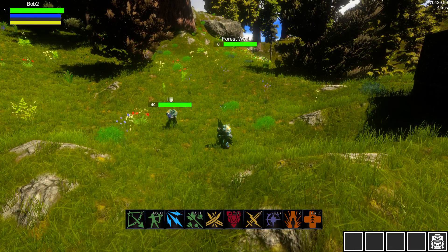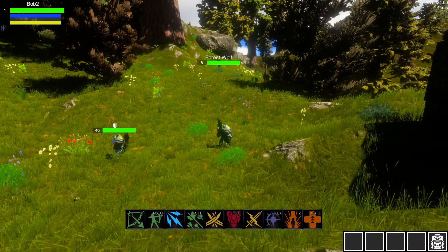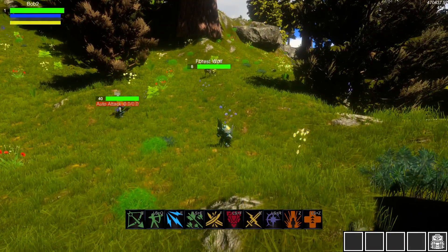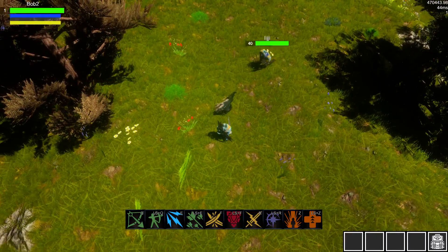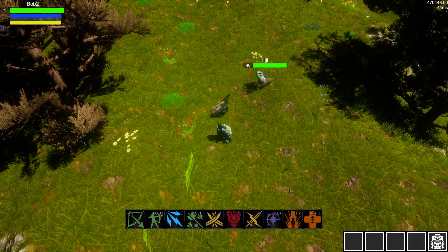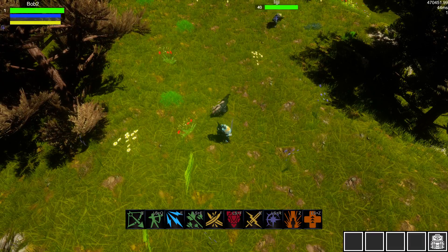Let's say that you collect a set of runestones. Players can actually equip a runestone that will, let's say, give a 20% chance to proc spell power gear.